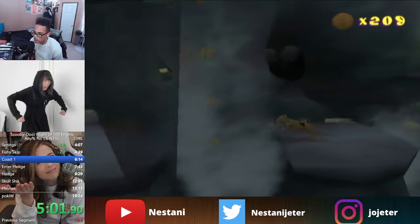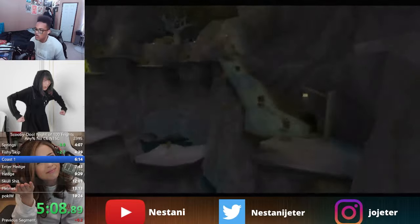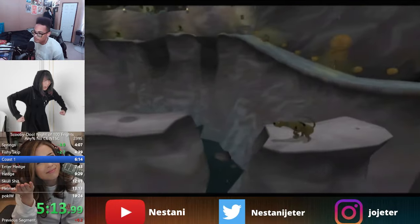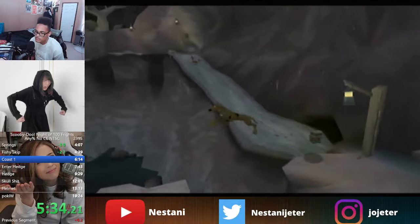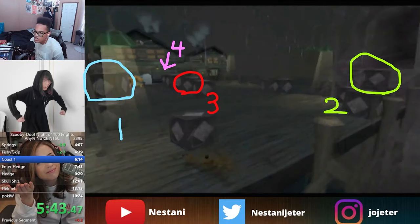Now we set up for Fish Cringe. You're going to dash off the edge and death abuse to avoid the cutscene, so the keys are in the air in the top boxes rather than the bottom boxes — we want them in the top boxes so we can slide in and retrieve them. You'll be collecting four keys in a specific order: keys one, two, and four are relatively simple, involving clipping into and out of boxes. Key three is by far the hardest thing in this run and will be covered extensively.